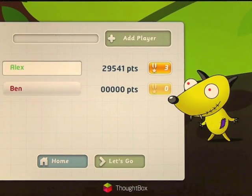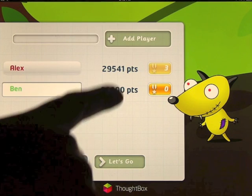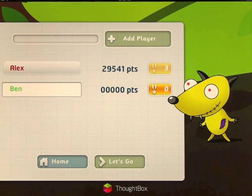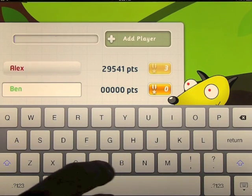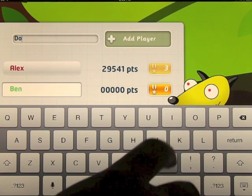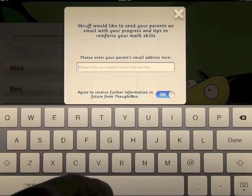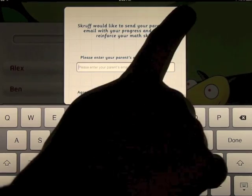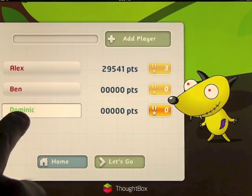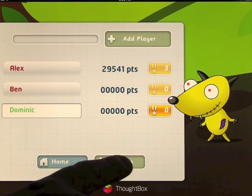You can enter as many names as you like. We've got Alex and Ben and you can see how far they've got through the progress. If we enter a new name — we'll say Dominic and press return — you can sign up with an email so they can send your results to your email. We've got Dominic selected, with zero points and zero coins earned. So let's go.